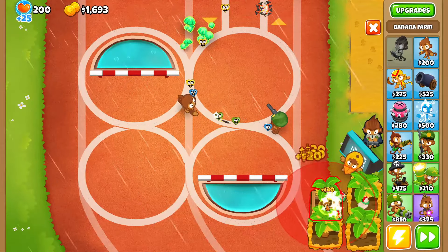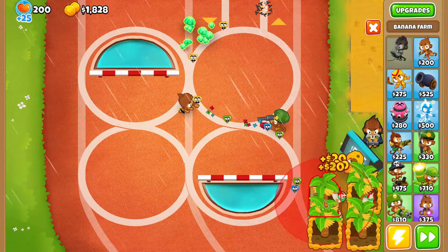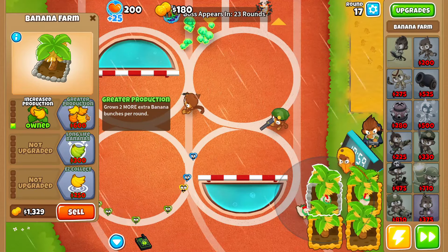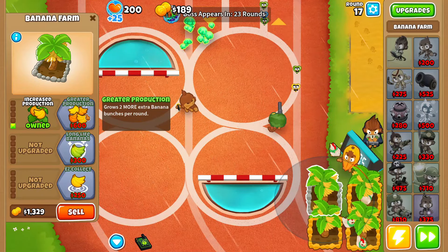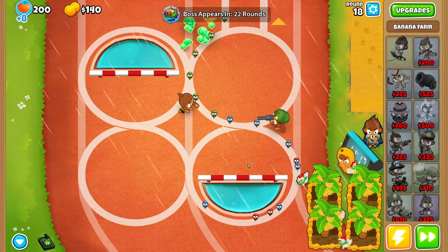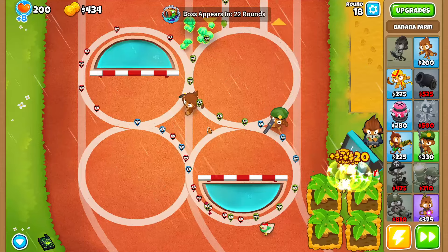You might start leaking a little bit, but it's okay — it's not a biggie. Once we get the fourth farm to 2-0-0, we're gonna grab a wizard monkey.